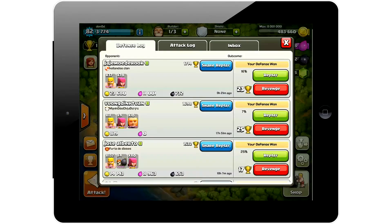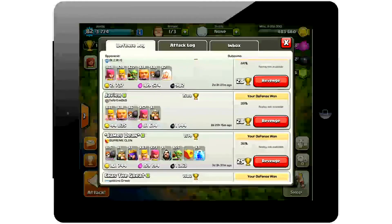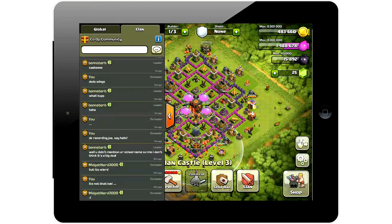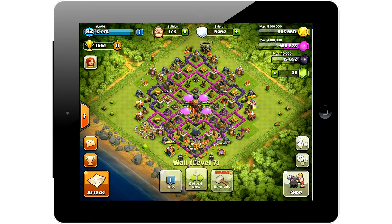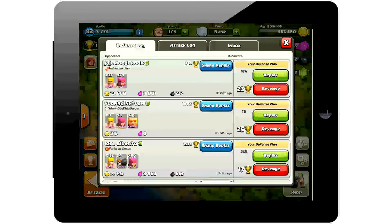Let's check out a defense replay. There are 15 bombers, a king, a queen, barbarians, archers, wizards, and goblins attacking. You can actually donate troops to your clanmates and they can donate to you - it shows up in the clan. I usually donate anything, so if you have space, come and get it.